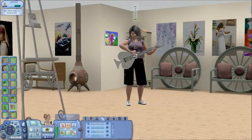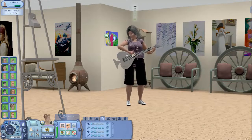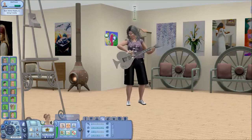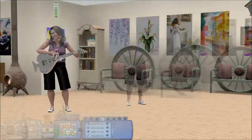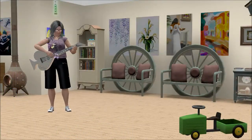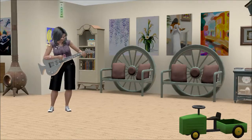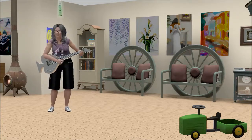Now Muriel's gone back down and she's working on her guitar skill. She's also learning the songs — there are five guitar songs that they can learn, and she's bought all of them from the bookstore and will learn them all. Some of her paintings are hanging up behind her there.